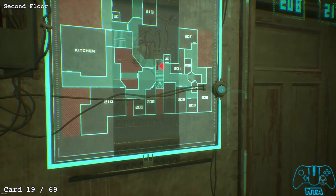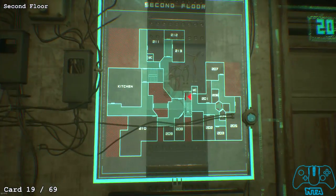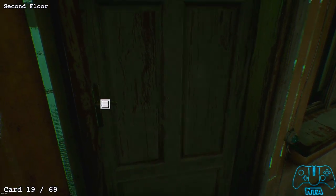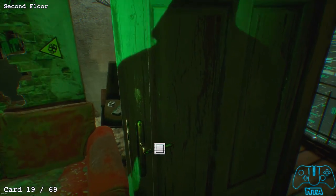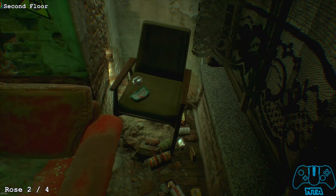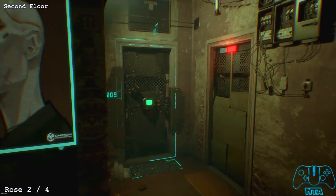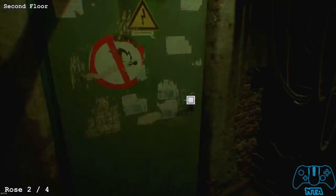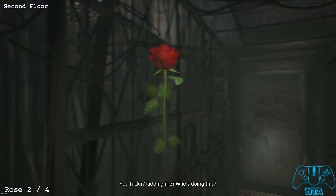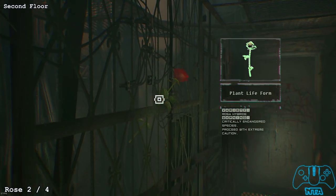Now we want to go to the second floor. Go outside to the balcony and take the first door to your left. As soon as you enter, find the red couch to the right and a single green chair — on that green chair is the next card. Rose number 2 is located in a walkway that looks like it's outside, going between two buildings. You will find the next rose on the metal fencing.